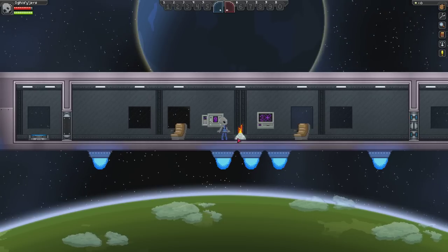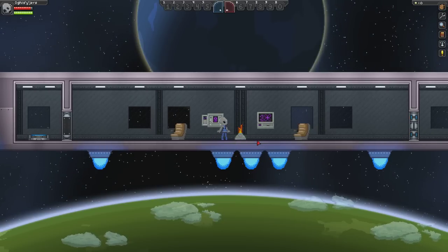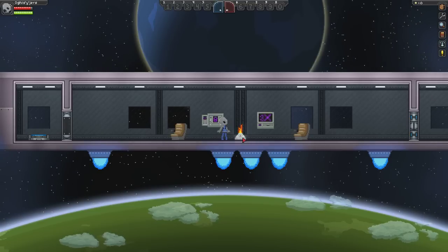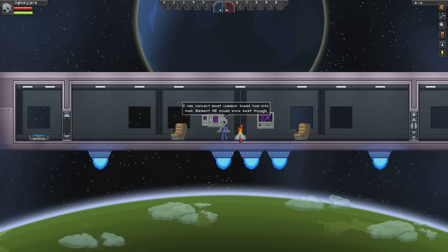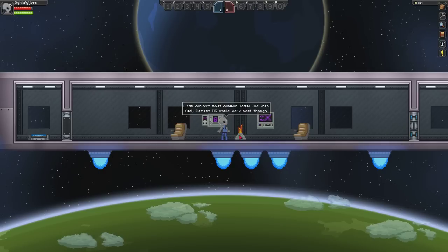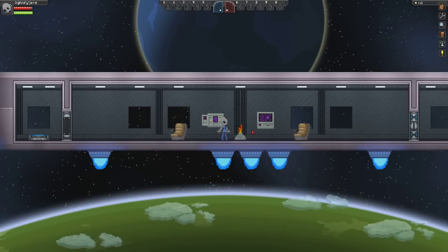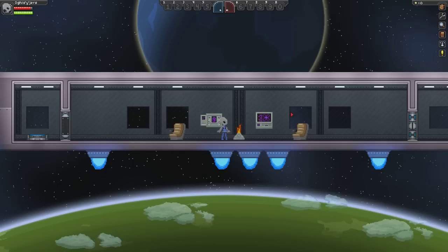This is your fuel hatch - an Elyrium 115, Element 115 generator. Element 115 would be best to put in this, but it can take common fossil fuels as well.